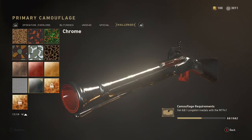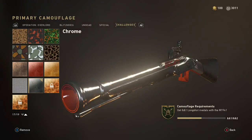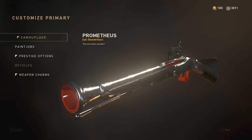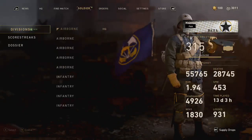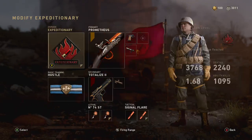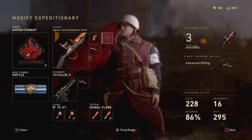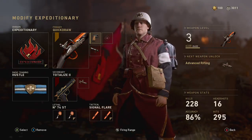So those are the camo challenges, and after that you get gold, diamond, and chrome. There's still that glitch where it says get a long shot with the M1941 on my blunderbuss — I don't know if that's leaking some secret camo. Anyway, I also want to apologize again for yesterday's stream crash. I'm hoping this one doesn't crash.